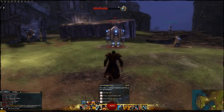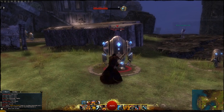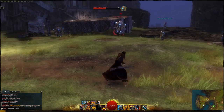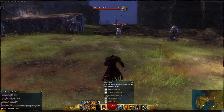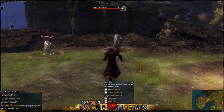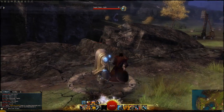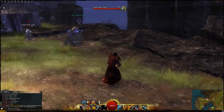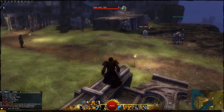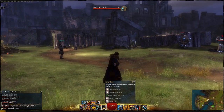Overcharge Shot lets you create distance between you and your target while dealing decent damage. Not only do you blast yourself backwards, but the enemy also receives a knockback. Jump Shot is a rocket jump that deals damage on both the leap and the landing, so you can deal double damage up close or use it to reposition.